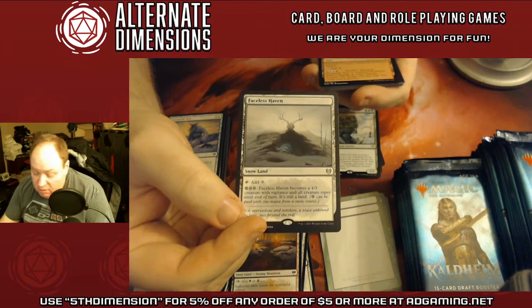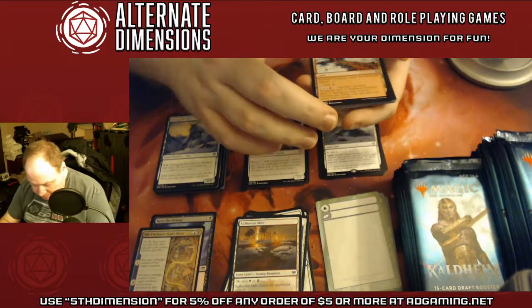The snow creature land for the set — only produces colorless, but it's a 4/3 with all creature types. If you're playing a heavy snow deck, that's pretty good.